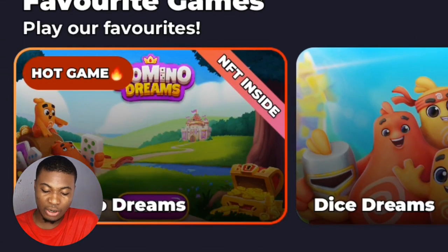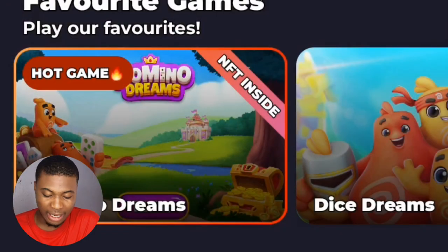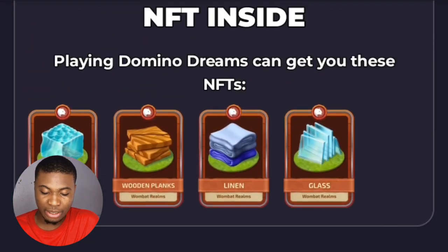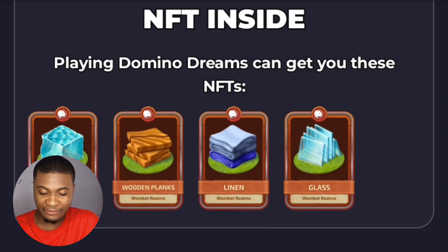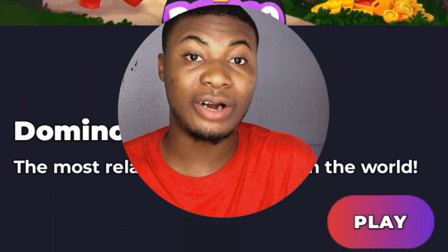The Hot Games section is where you play. If you play a hot game, you get NFTs instantly. Clicking on a hot game pops out a screen showing the NFTs inside — for example, First NFT, Wound Plant, and many others. These NFTs can be converted into cryptocurrency or real money.